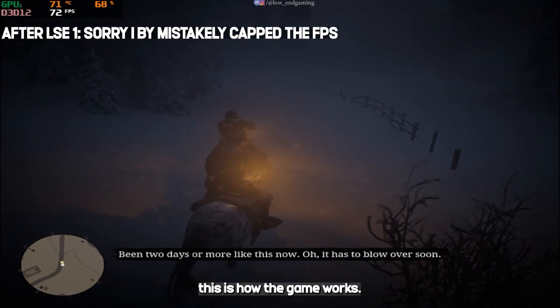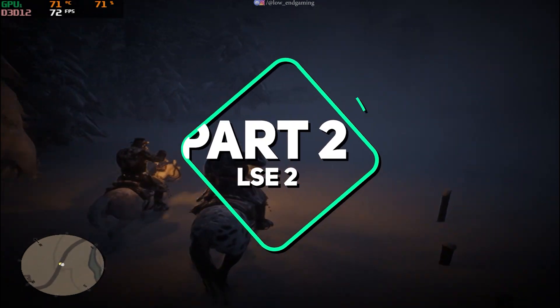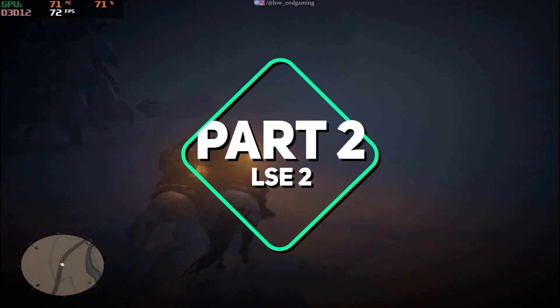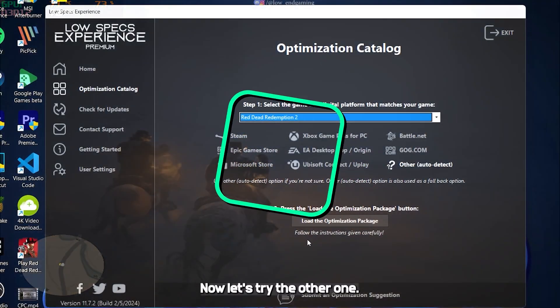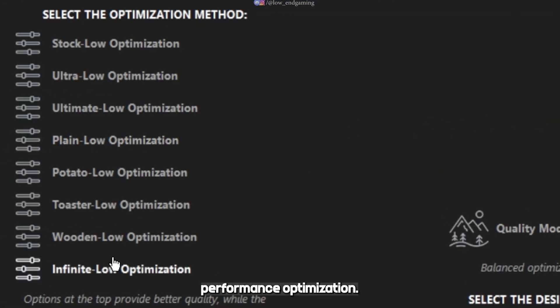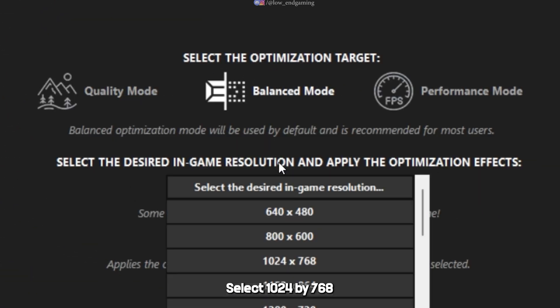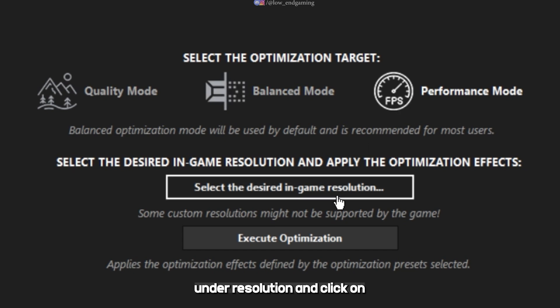This is how the game works — I hope you got a good FPS boost. Now let's try the other option. Select Maximum Performance Optimization and here select the lowest package. If you have the trial version, select Plain Low. And if you have the premium version, then select Infinite Low Optimization. Set the optimization target to performance mode. Select 1024 by 768 under resolution and click on Execute.